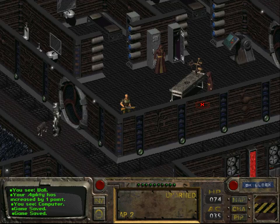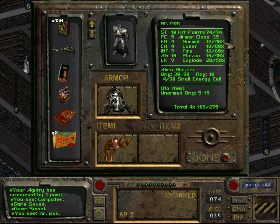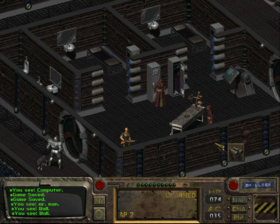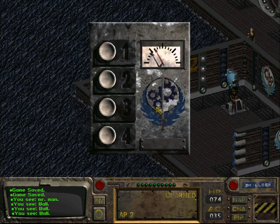Welcome back to Let's Play Fallout! Last time we repaired the power armor and now we're wearing it. It looks fancy but it also greatly increases our resistance to laser fire. I wanted to show a comparison to the combat armor but I left it on level four instead of level three, so never mind. We are going to go back to the LA Boneyard and upgrade the power armor to make it even more awesome.